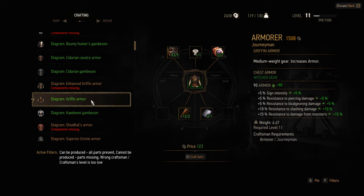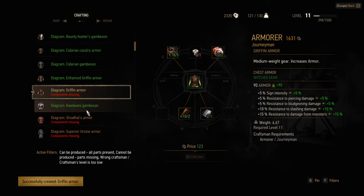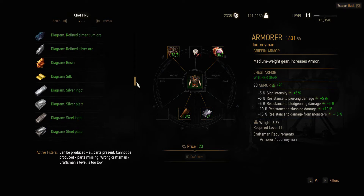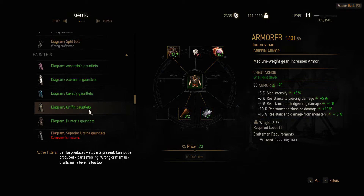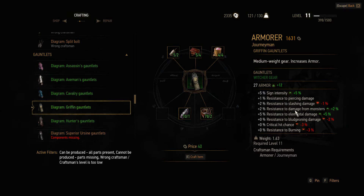So yes, the Griffin armor. I'm wearing nothing, so I've got myself a Griffin armor. Now I'm missing the gauntlets. Griffin gauntlets, please. Look - resistance to elemental damage and from monsters.